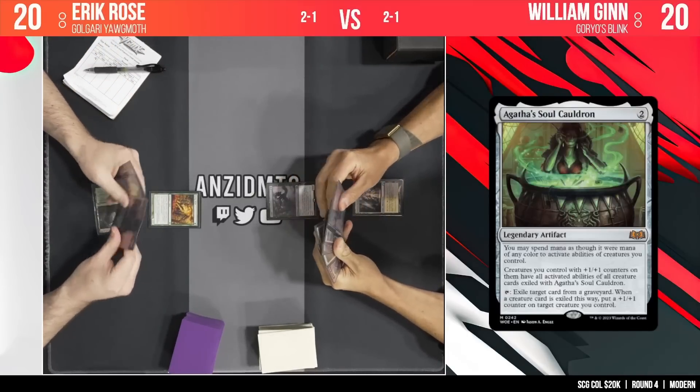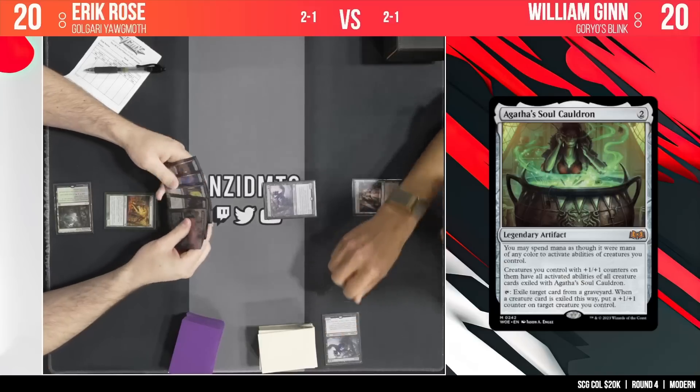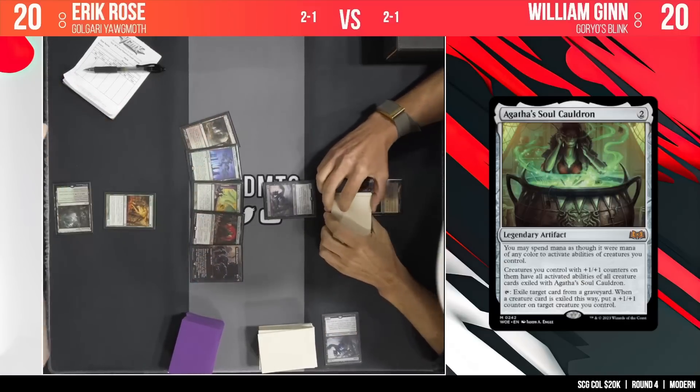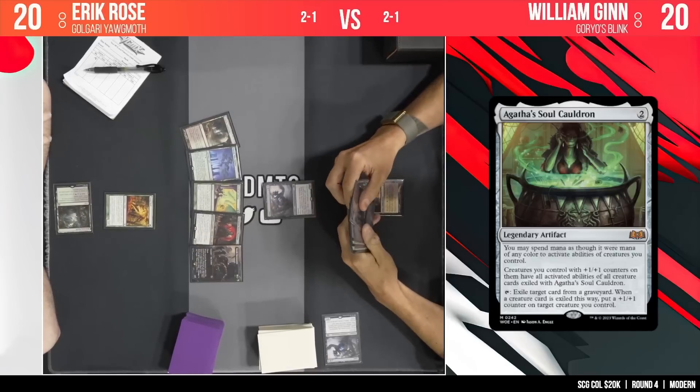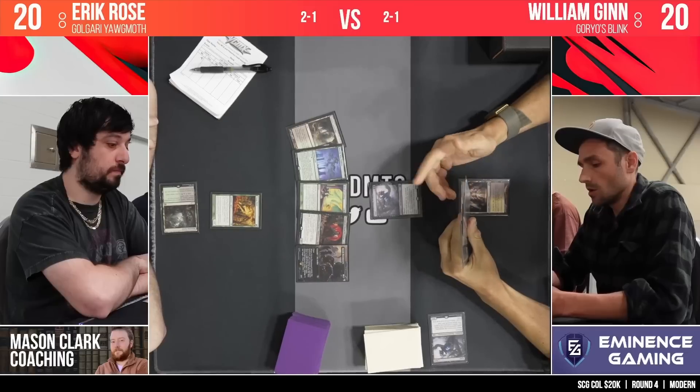There it is on the screen — look at this production, ladies and gentlemen. Well done, Anu. Take a pat on the back. As we're going to see Grief into ditching Grief with mana open for potentially something like an Ephemerate. Shows a hand of Bowmaster, Yagmoth, Cooling, and two lands. What do you like taking here?